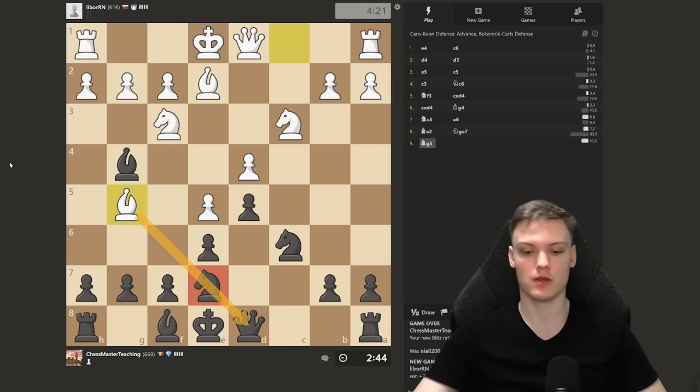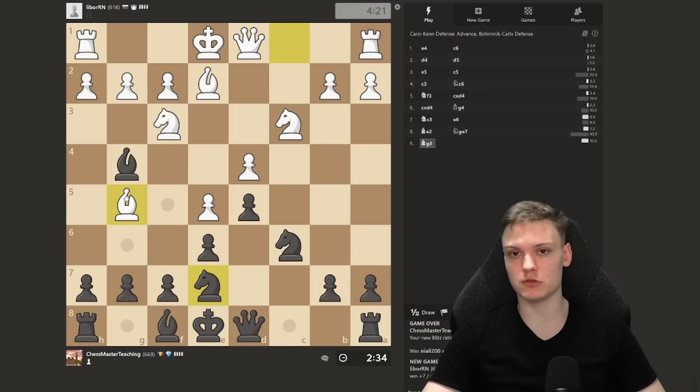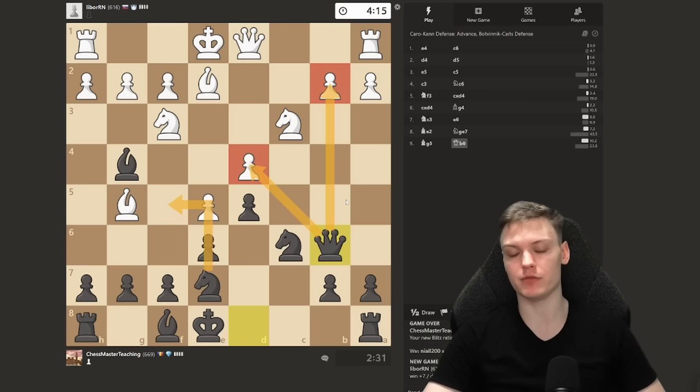It's actually so nice that we get to face Bishop g5, because it is such a common thing for beginners. A lot of people have no idea how to deal with this. We can no longer play Knight f5 because the queen is hanging. Second rule to remember: Bishop g5 happens in this structure — answer with Queen b6. Putting pressure on two very important squares, preparing to just play Knight f5. Black is already close to winning.